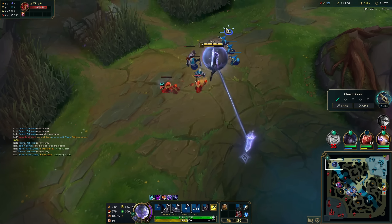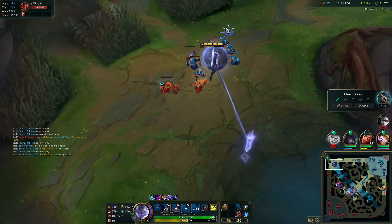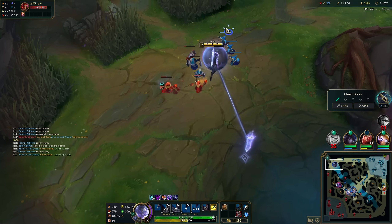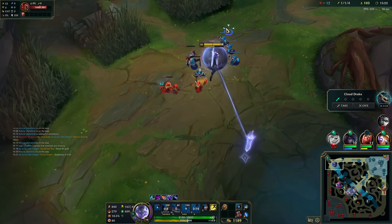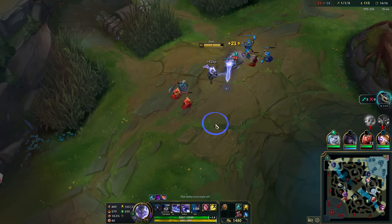I'm gonna build into Tiamat first. Underrated thing about ability haste on Shen is the fact that it technically gives you more wave clear because you get to cast more Qs. My recall is a bit scuffed so I'll stay for one more wave - just awkward 200 gold. Vayne is both sides so technically it's good for me to push this in - that means someone has to respond to the top side.